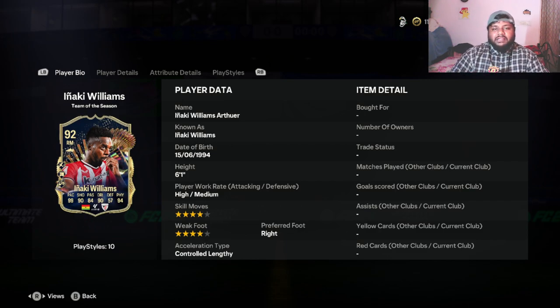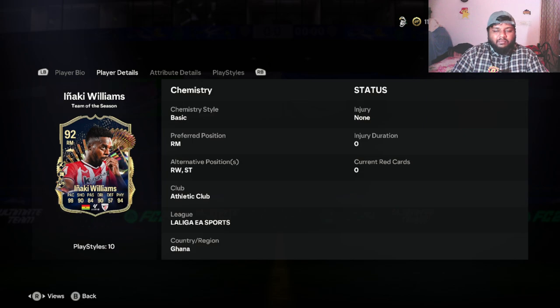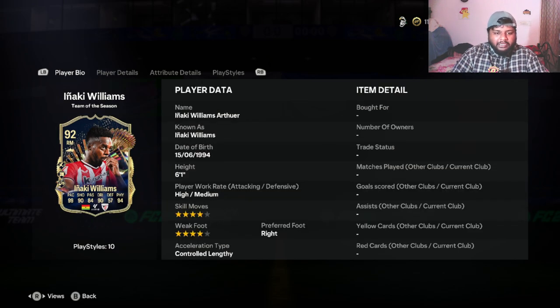For today's video we are going to be looking at the Iñaki Williams TOTS 92-rated right-mid card. I'll be honest, I'm going to be playing him at right wing and not right-mid but it's going to be similar. First off, looking at his weak foot and skill moves — four-star weak foot, four-star skill moves. Not bad. I'm happy with four-star skill moves because I have no clue what skills to do.